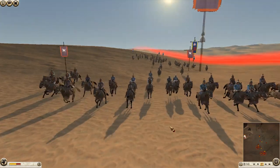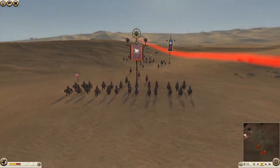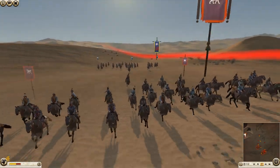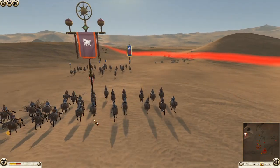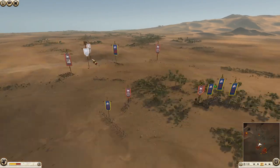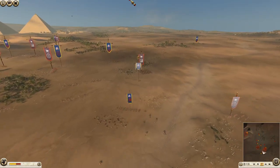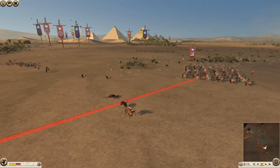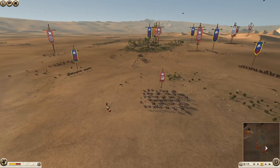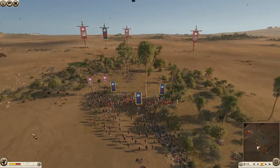Let's see if we can find the Parthian general — oh, that must be him there, like the officer. My general has died and is dead — he's dead. That's sad to see and not good for the main battle line which is very, very close.